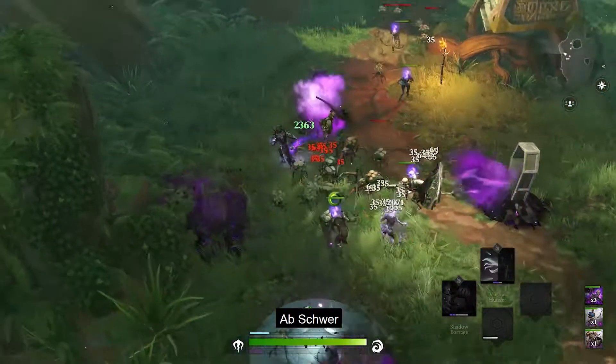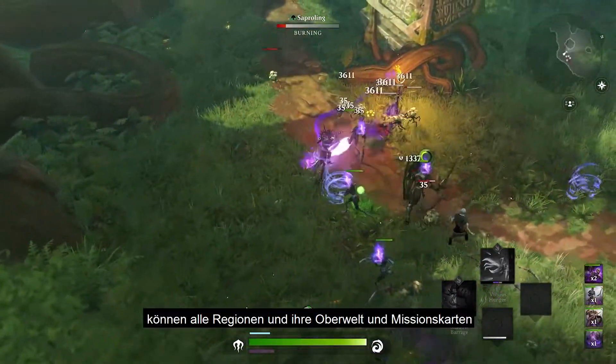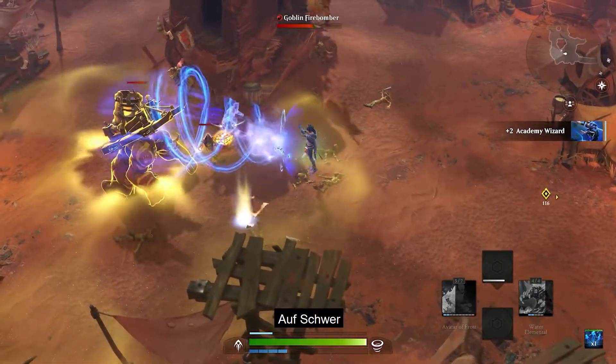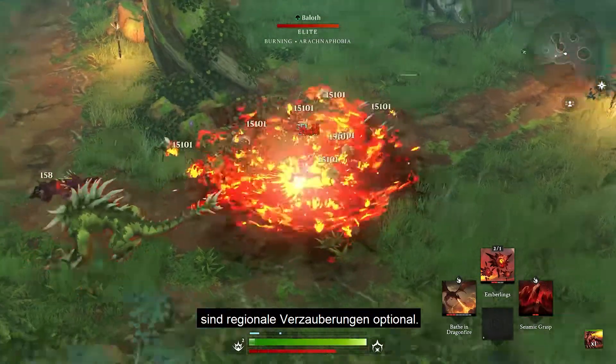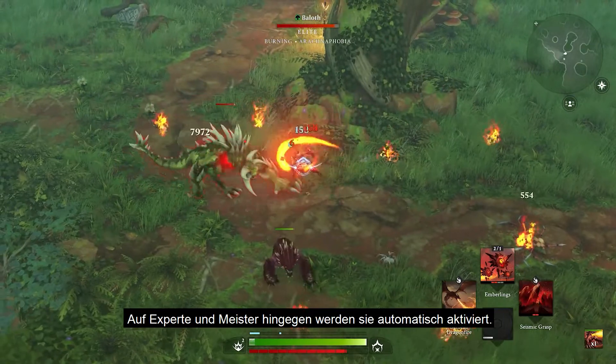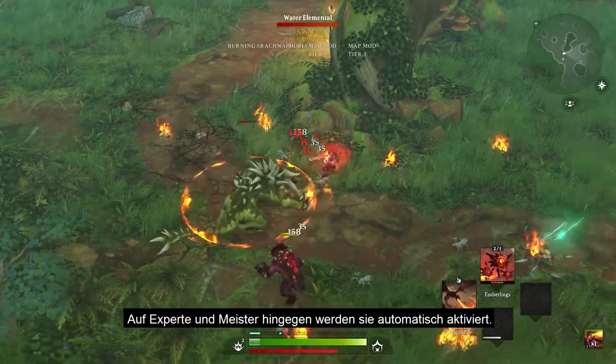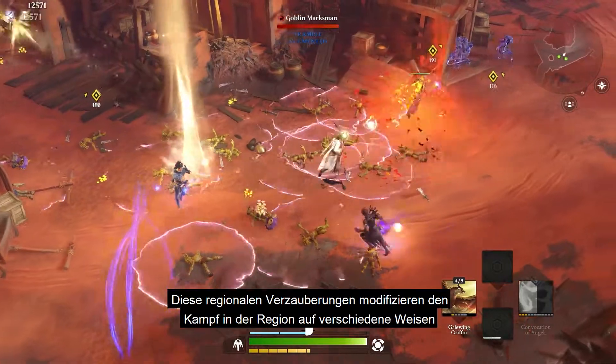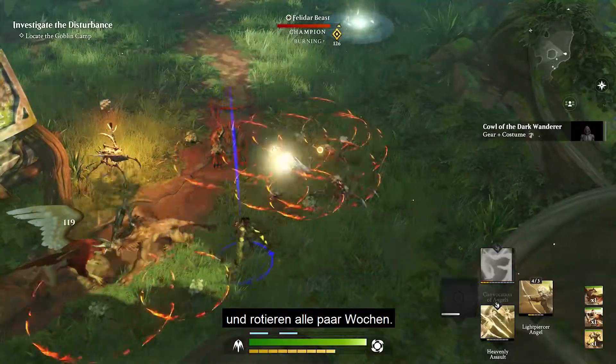Starting with Hard difficulty, each of the game's regions and all of their corresponding overworld and mission maps can have a regional enchantment. While playing on Hard difficulty, regional enchantments are optional, whereas on Expert and Master difficulties, they are automatically applied. These regional enchantments modify combat in that region in various ways, and they rotate every few weeks.